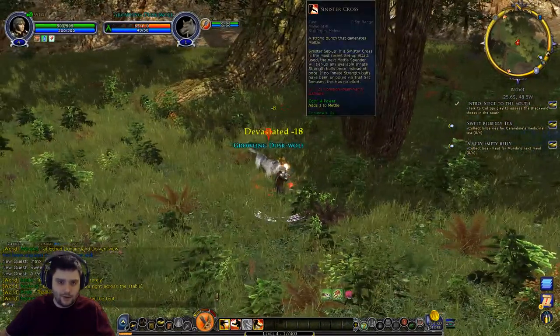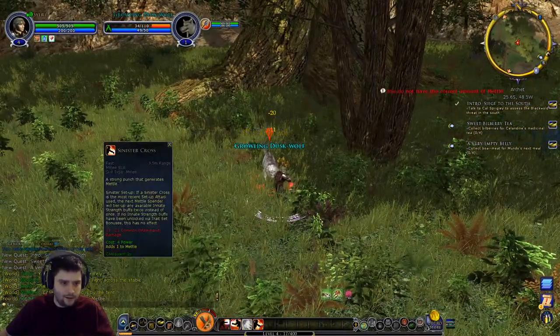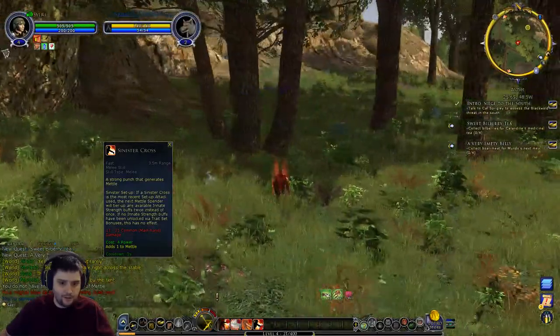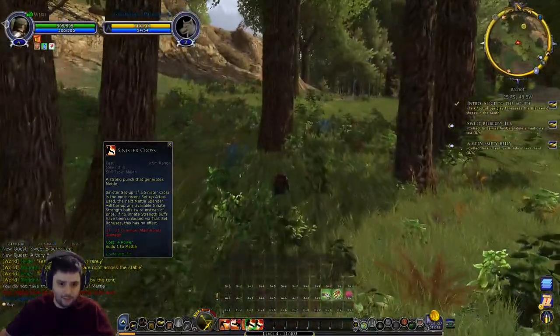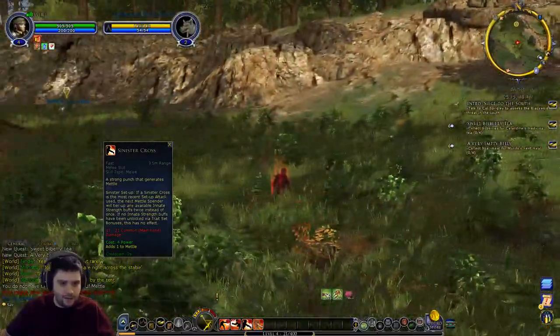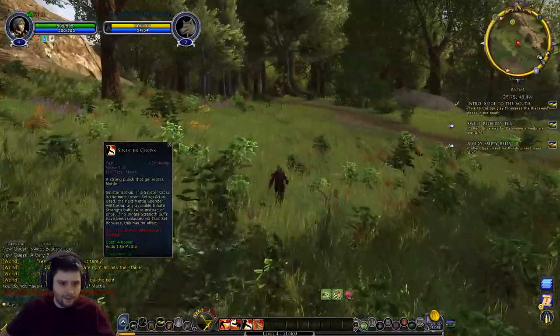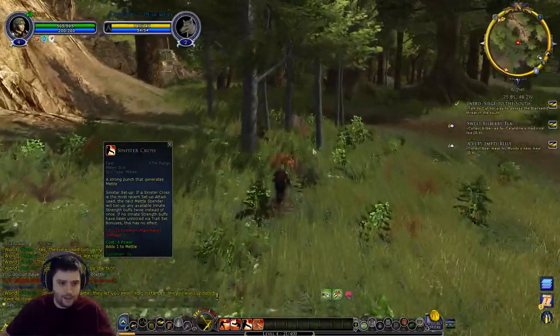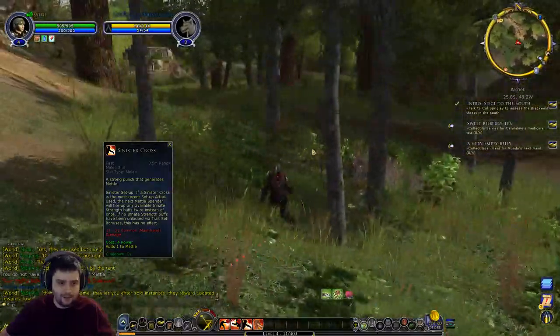We've got a new skill - Sinister Cross! It's a generation skill that builds Metal, not a spending skill, so let's put it on number three. It's also another setup attack - if Sinister Cross is the most recent setup attack used, the next Metal spender will trigger any available Innate Strength buffs twice instead of once. But if no Innate Strength buffs have been unlocked via trait set bonuses, this has no effect - so I'll need to trait into that one.